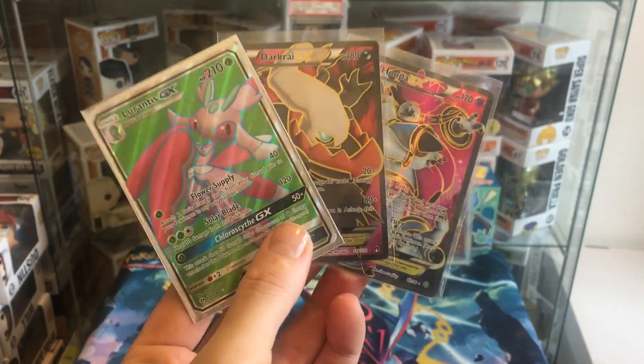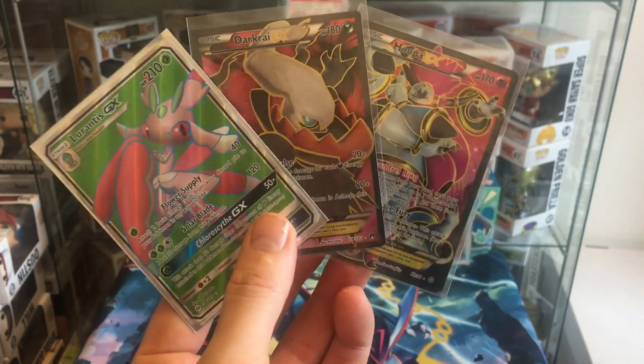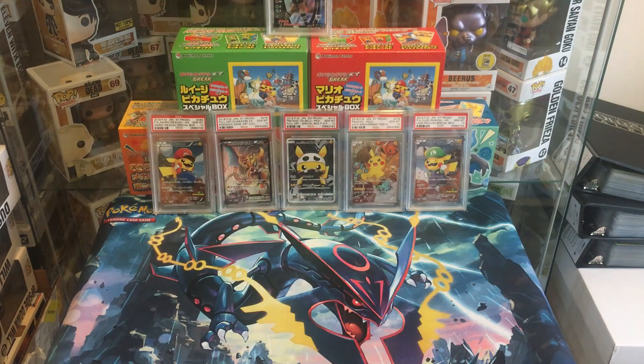Let me know which card you'd want to win and which is your favorite out of the three. I'd probably say it's a toss-up between the Dark Rai and the Hoopa for myself. Good luck to you all!